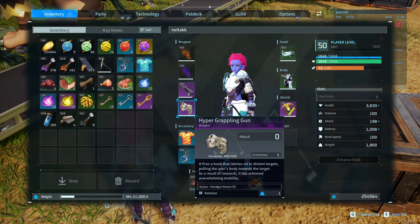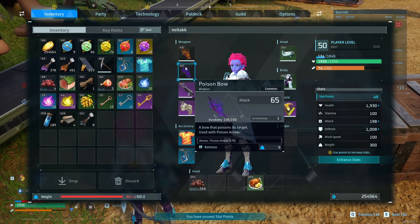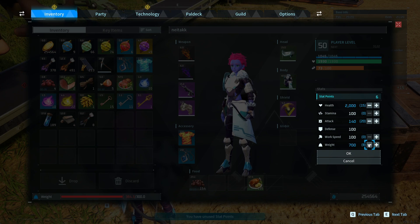So if you want to reset your stats, get your hands on a Memory Wiping Medicine and you can re-select all your stats. For example, I'm going to put less stats in health and weight and put way more in attack because I want to do more damage, but I don't know if it's worth it.